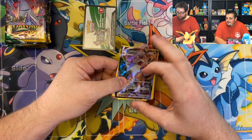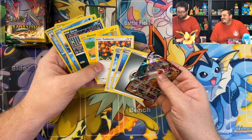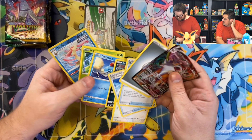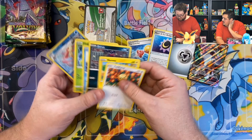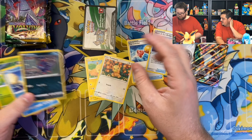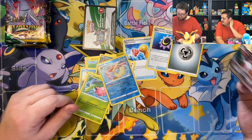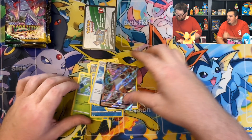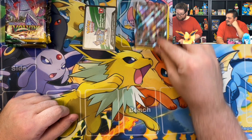One, two, three, four. This set only had two uncommons in this pack. We counted — one through ten, and with the energy that makes eleven. So we were actually short a card, but we got the Lickilicky VMAX. I'm sending this video to Pokemon — somebody needs to get me something.